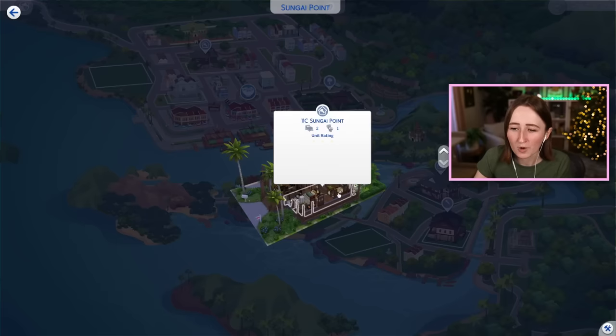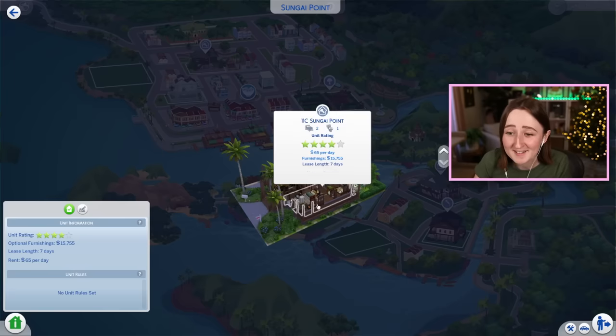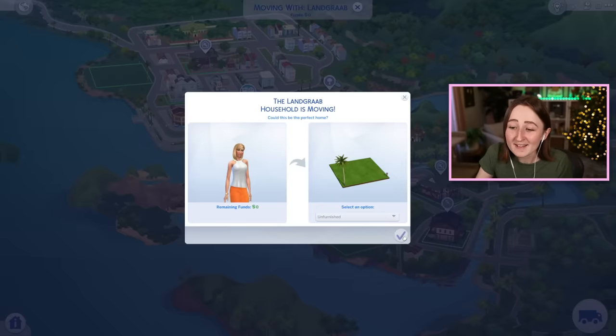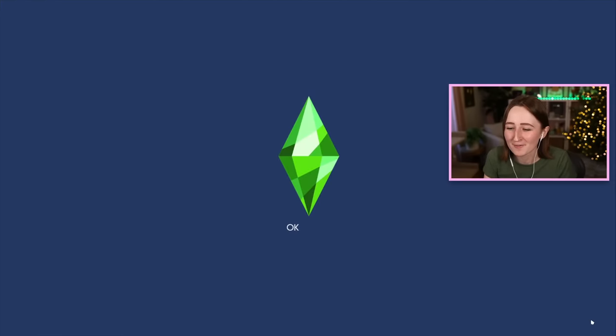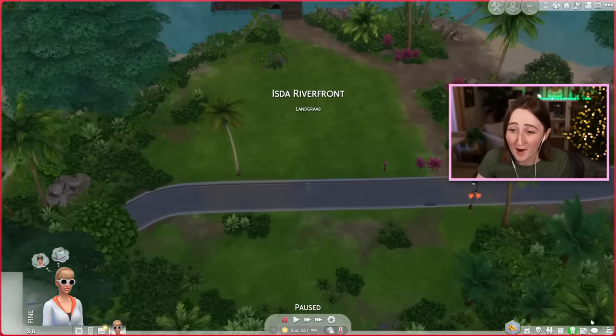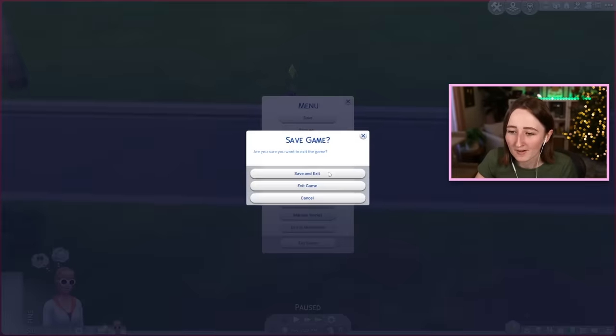There are a couple places in the world you can move into and be a tenant — that part's easy. You can just make a sim and move into an apartment, but I want to be a landlord, at least for today. I don't really see myself using this part of the pack too often in the future, but it is the kind of thing I want to test out now that it's brand new. Oh, it's cloudy — I need to get my mods back.